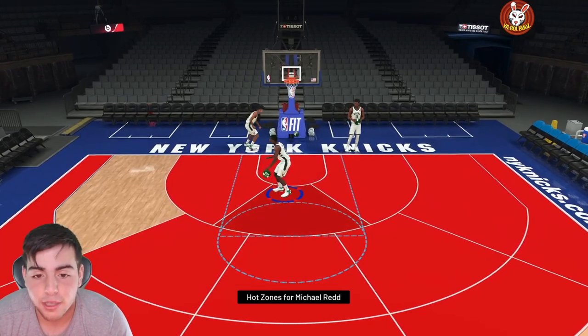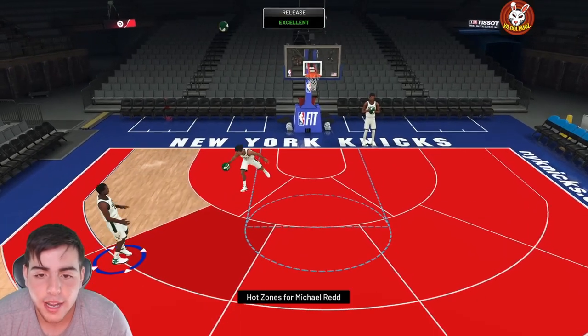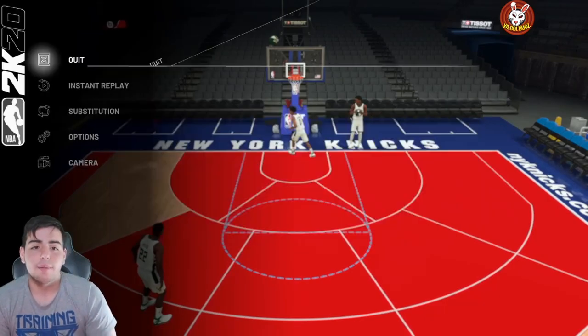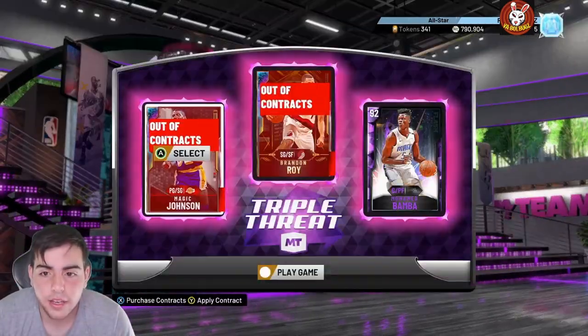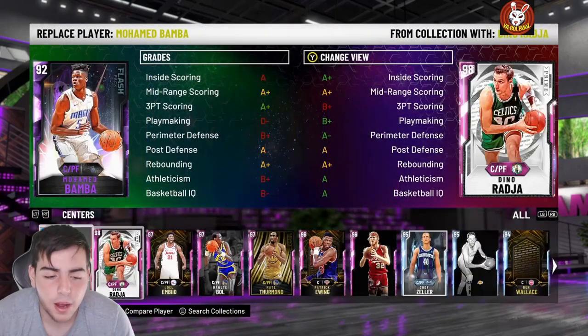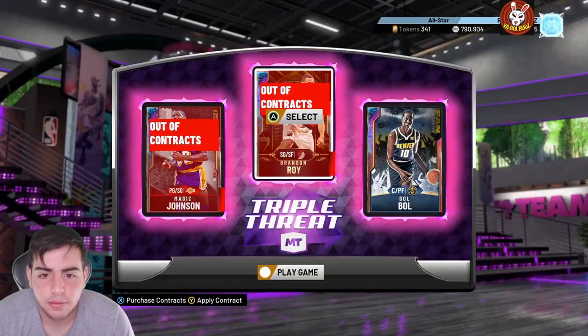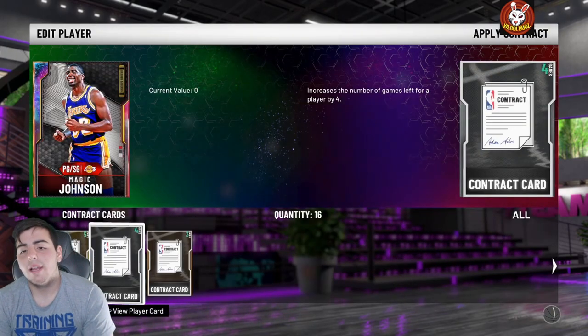This is going to be my replacement for TMac — I'm not dropping 400K for TMac. We got Michael Red, Giannis, Shaq, and Red — that's the squad, we'll call it a day. Let's get into gameplay. I'm gonna replace Smoke Bomba with Bobo — Magic, Bobo — and put in Red himself. Let's go.